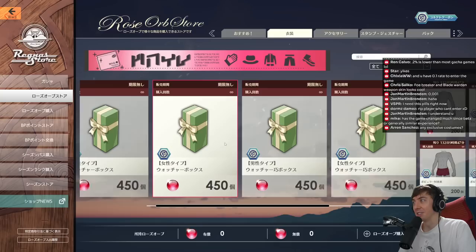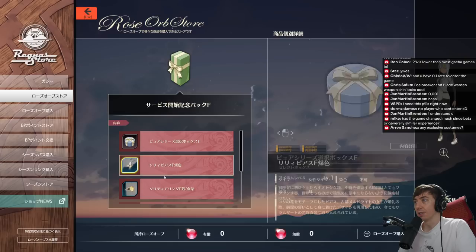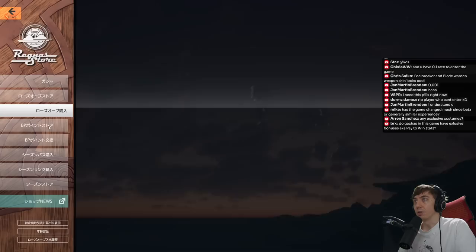They do have their special edition packs right now, and one of these comes with underwear plus a mount, an earring, and some other things all for around $45 or something. These are basically the same things we saw from the stream though. There are earring choices, various accessories, and clothing in the rose orb store.